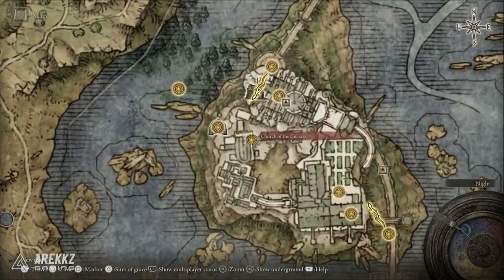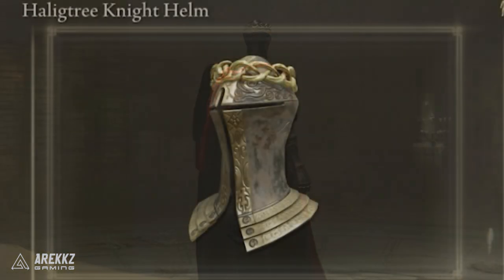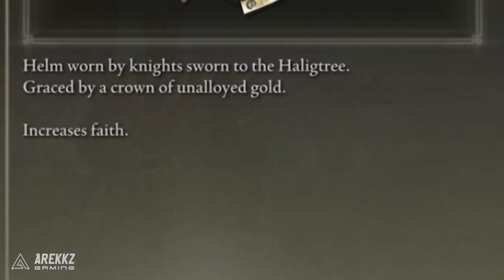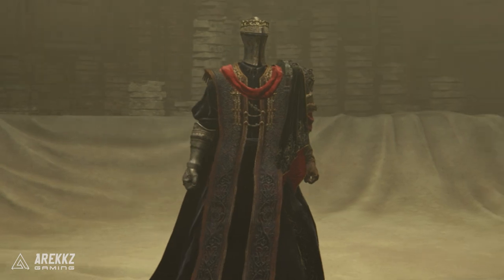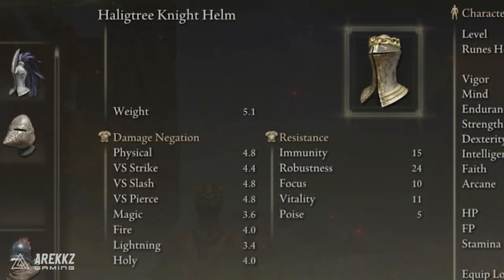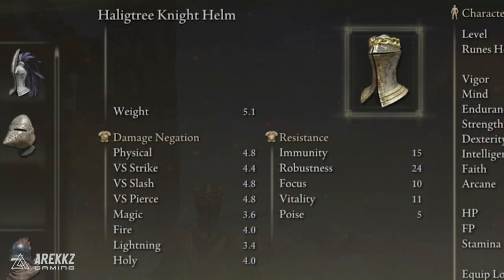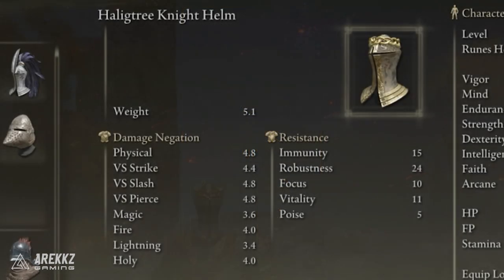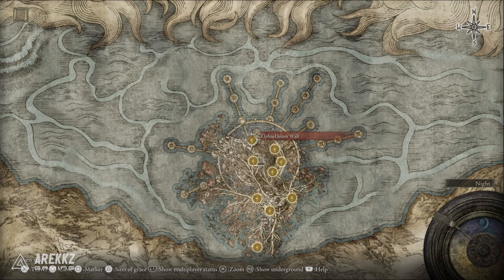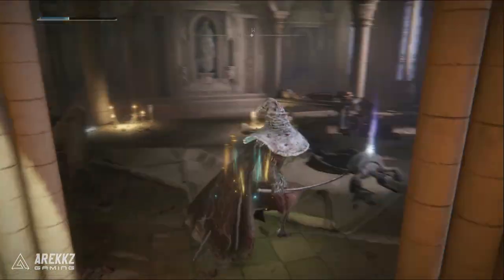For boosting faith, we're going with the Haligtree Knight Helm, worn by the knight sworn to the Haligtree, graced by a crown of unalloyed gold. It increases faith by two and has no downside, weighing less than the Imp Head Corpse helmet that also gives plus two faith. For pure faith stat increase this helmet is fantastic. You'll find it in the Brace of the Haligtree area, looted from a corpse near the Inner Wall Site of Grace, in a room on top of a ladder basically opposite the grace point.